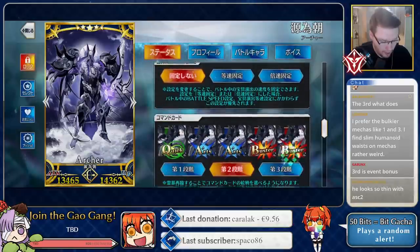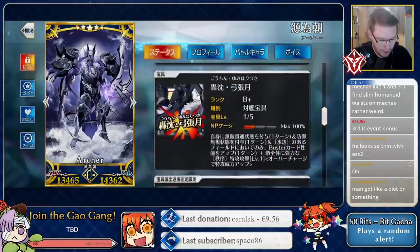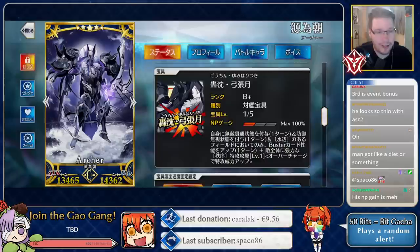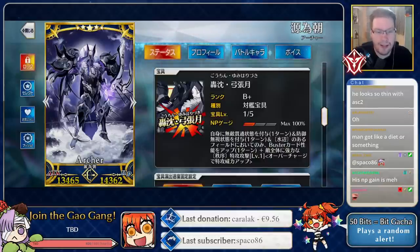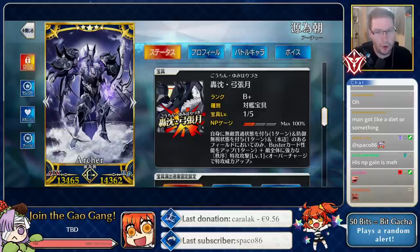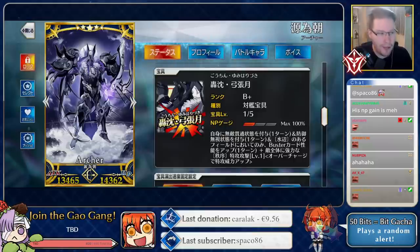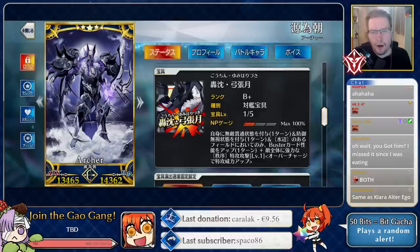His normal deck is double Buster, double Arts. So he's not full gorilla mode - he probably still has some decent gains. His Noble Phantasm has self Ignore Invincibility for one turn - learned that the hard way in earlier battles. It also Ignores Defense, which is the godly combo. That's what you always want to see; it's very rare. Only a handful of servants have that double whammy on their NP, but it's an amazing combo.